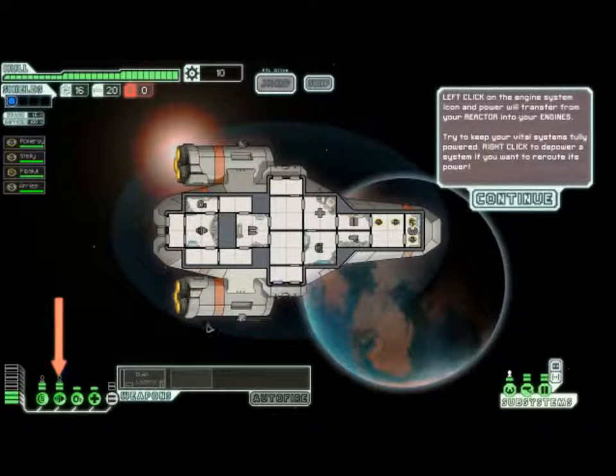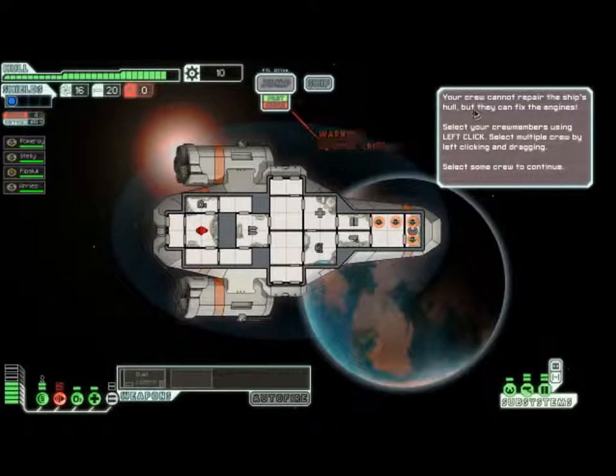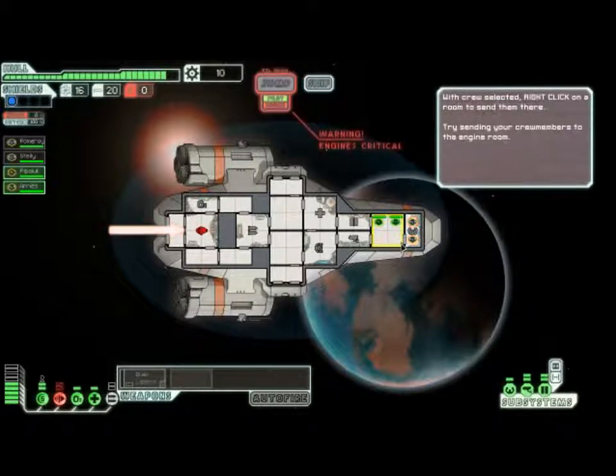I pressed it again. Now your engines took two damage. The system icon has become red and the ship is broken. Your hull meter has also taken two damage. Your crew cannot repair the ship's core, but they can fix the engines. Select your crew members using left click, or select multiple crew by left clicking and dragging. All right, let's get these two crew members. Go and fix that. With crew selected, right click on the room to send your crew members into the room.